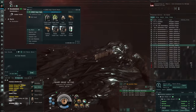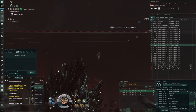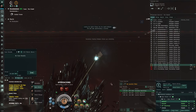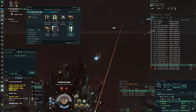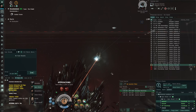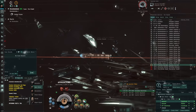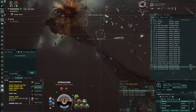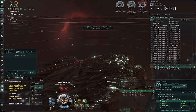We've warped in at 100 km. Deploy the mobile tractor unit and approach the warp-out location. Lock up the smallest ships first, then the biggest. Activate modules. After 100 km, uranium is the optimal ammo; below 100 km use anti-matter. We're being tracking disrupted so uranium's longer range will work better. Go for the smallest to the biggest - that's how it works.